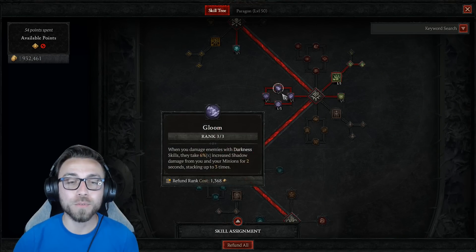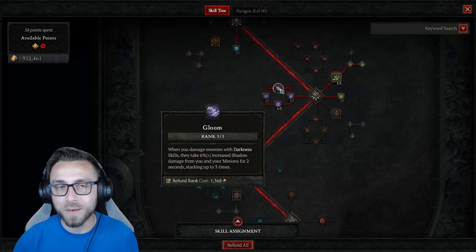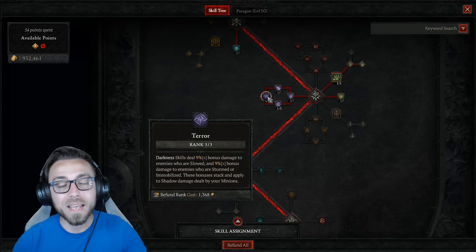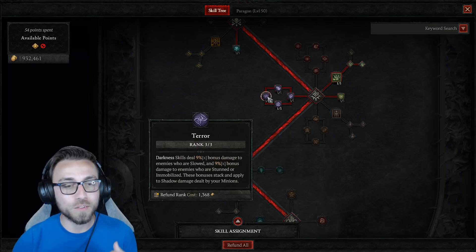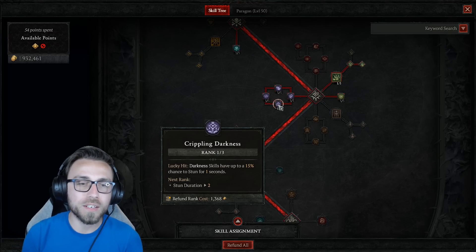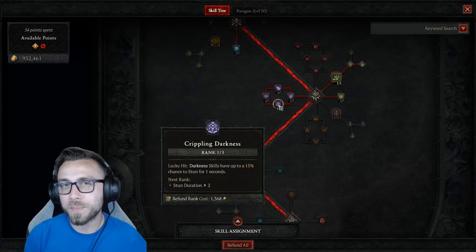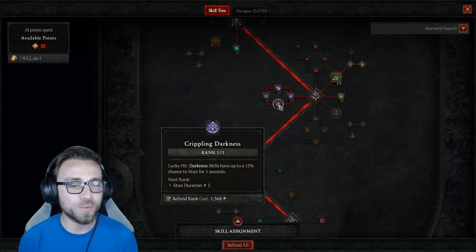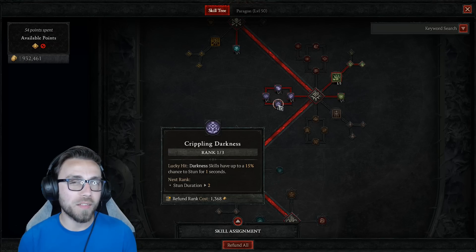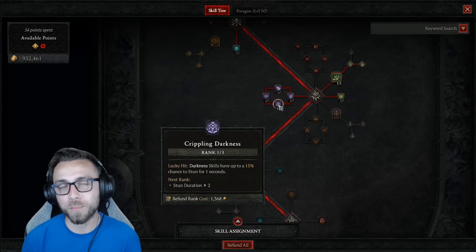For the shadow passives: three points into Reaper's Pursuit for the movement speed, three points into Gloom to stack additional shadow damage every time we deal shadow damage, and three points into Terror so that while Corpse Tendrils is up we get a massive amount of additional multiplicative damage since targets will be slowed, stunned, and have Vulnerable applied. One point into Crippling Darkness to apply stun more often and apply stagger to bosses at an incredibly fast rate.